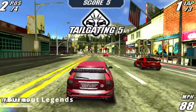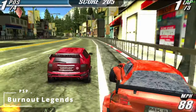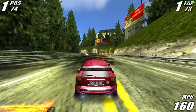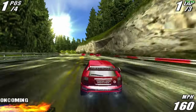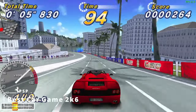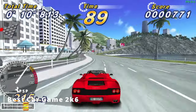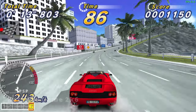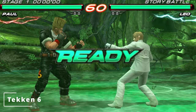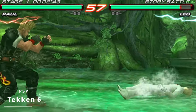On to the PSP. We have Burnout Legends, and a favourite — OutRun 2006 Coast to Coast. The graphics are set to unbuffered, 16x, and on high. It has an occasional dip to 57 FPS, but if we lower the graphics a little more, we've got a constant 60. Tekken 6 — it's always the first hit that slows it down, but other than that it's very playable.